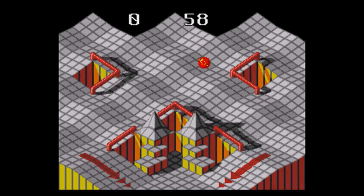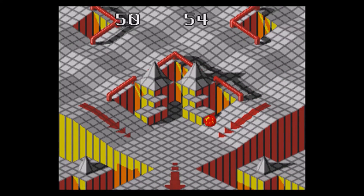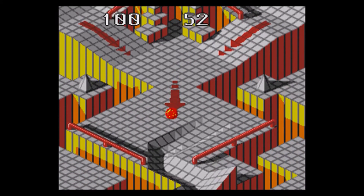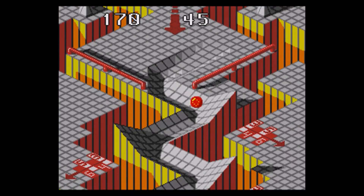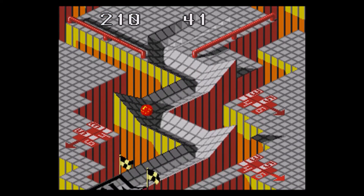Marble Madness is a difficult puzzle game originally designed by Mark Cerny and published by Atari Games in 1984 for the arcades. In the arcade, it used a trackball to navigate your marble through a series of perilous obstacle courses. The game was ported on numerous systems, but for this review, we look at the Sega Genesis port, published by the dreaded Electronic Arts.